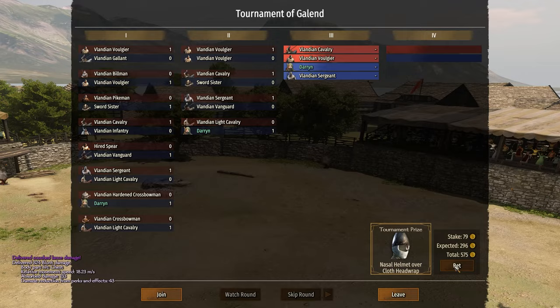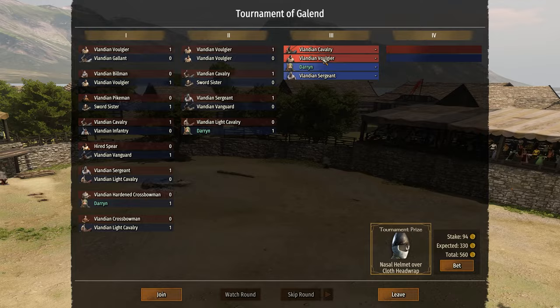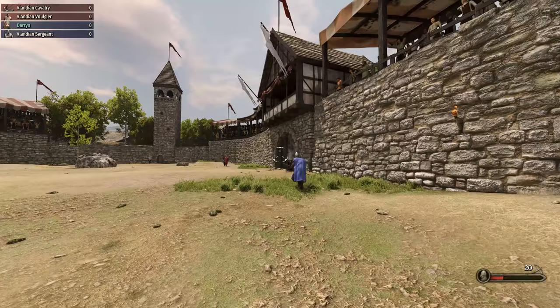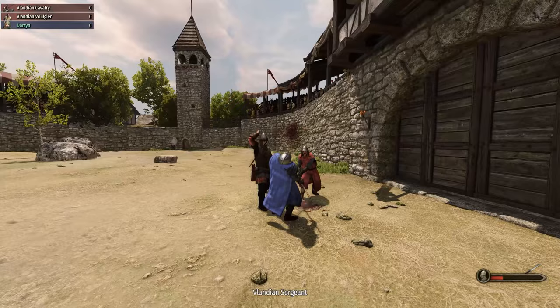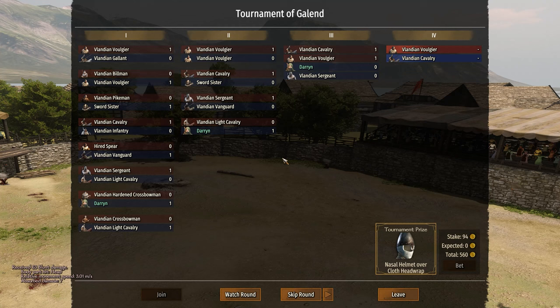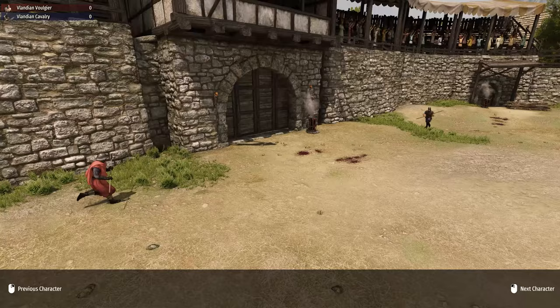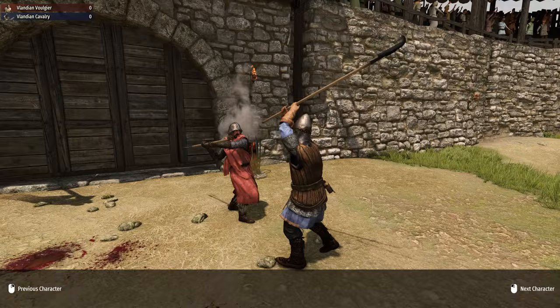I'll put a little extra bet on me now. So it's red versus blue — I'm with the Vlandian Sergeant against a Vlandian cavalry and Vlandian Vulgier. I've got a crossbow — are you kidding me? I don't even know how to use these. Can I just use a sword? That's so not fair. I don't even get a hit in. Why did I have a crossbow? We made it to the second-to-last round though. GG, I guess — we lost a bit of money on that one. At least we made it a bit further.